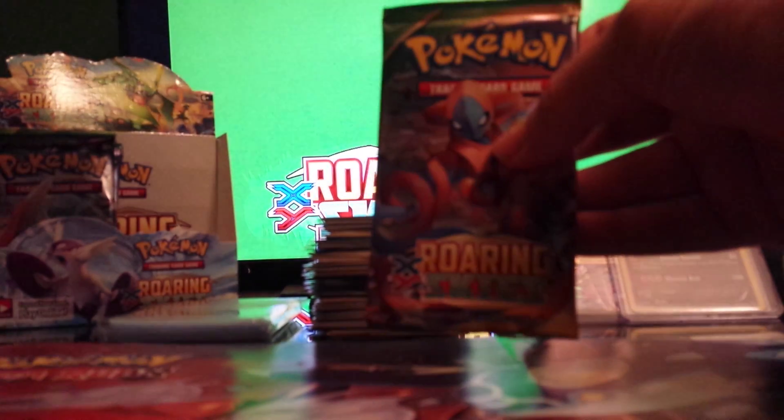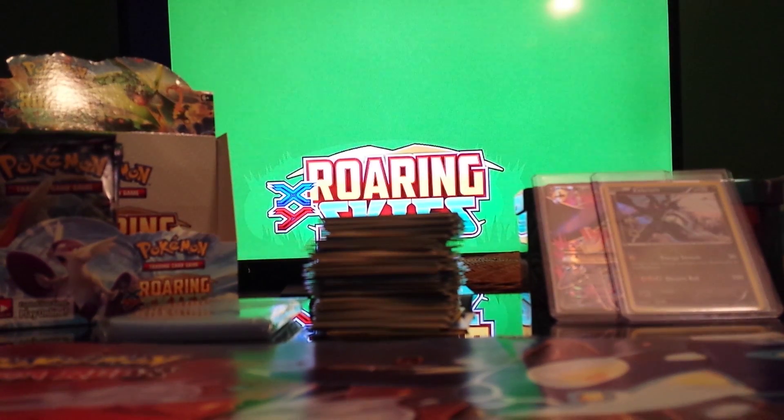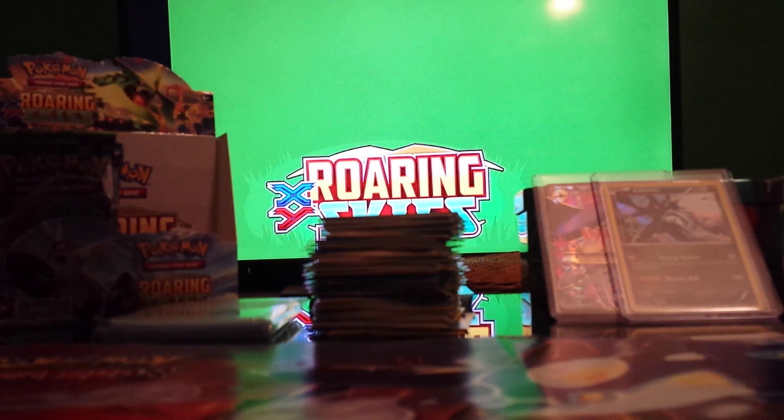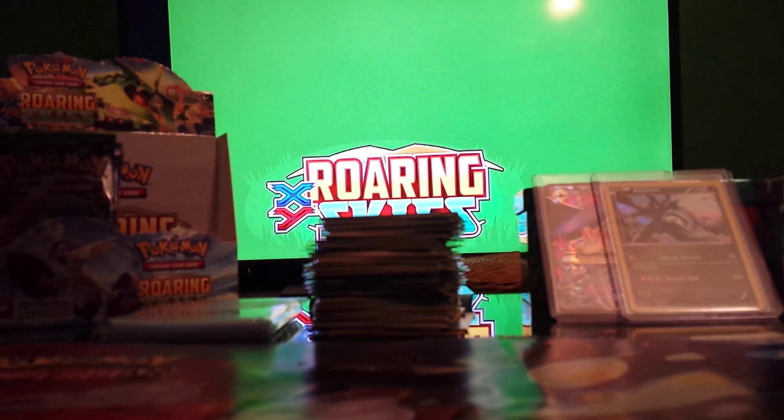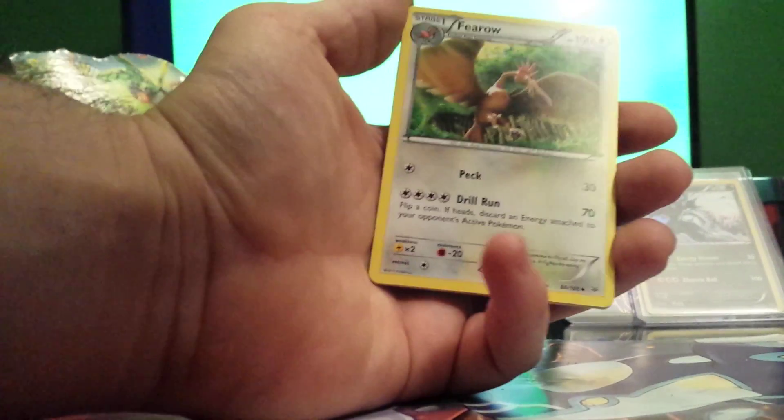Let's do this Deoxys pack here. Alright, 19th pack: Wailord, Swablu, Shelgon, Fledgling, Togepi, Zubat, Fletchinder, Latios Spirit Link, Minun Reverse, and Zapdos Rare.